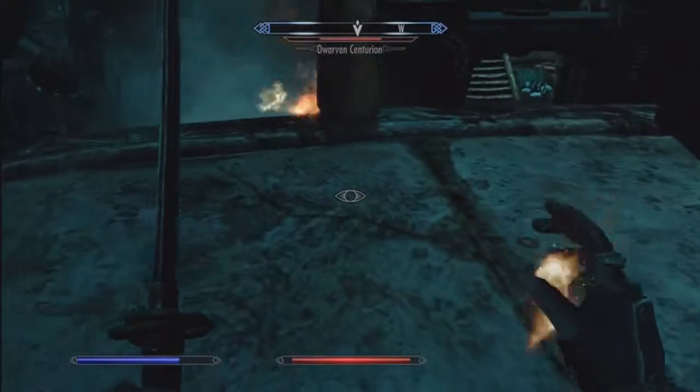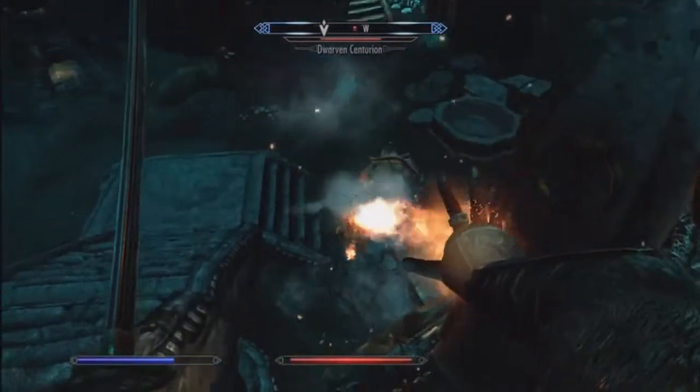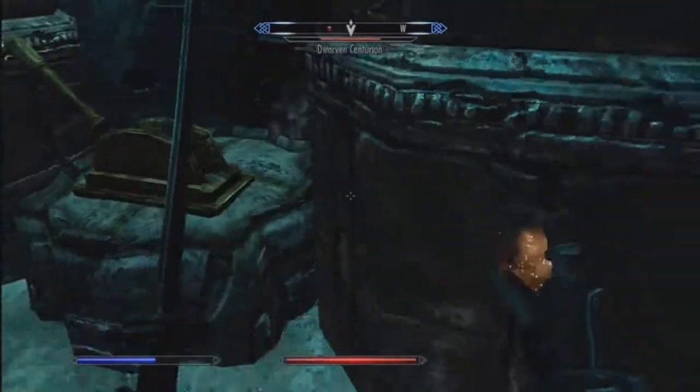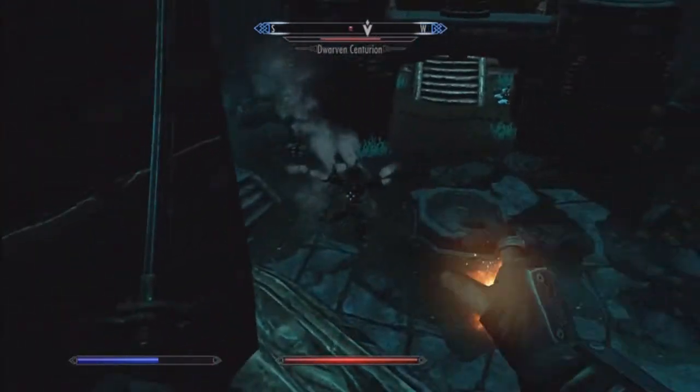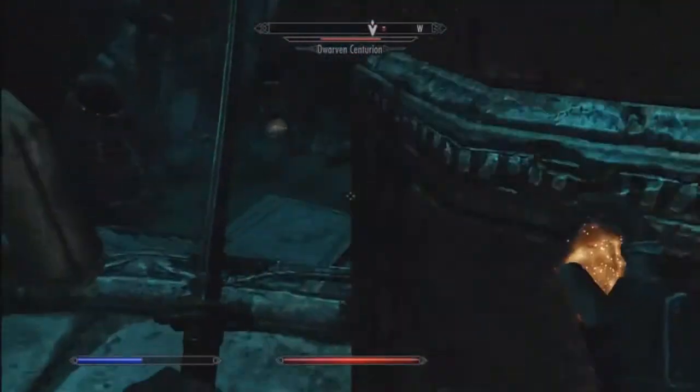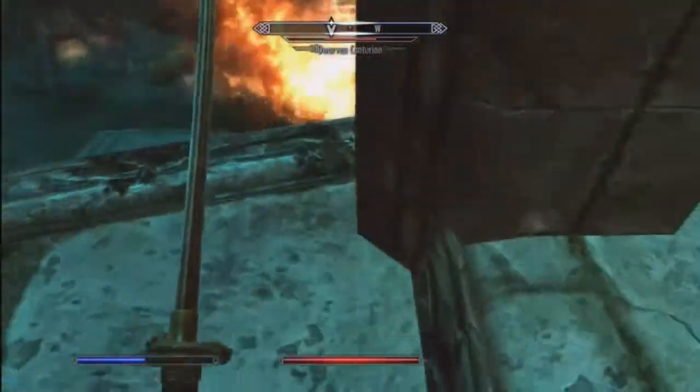For the rest of the time you shoot your destruction spells and your shouts. I have the fire shout. And that's pretty much all you do. Then for the end, when I finally kill him, I use my bow and arrows.